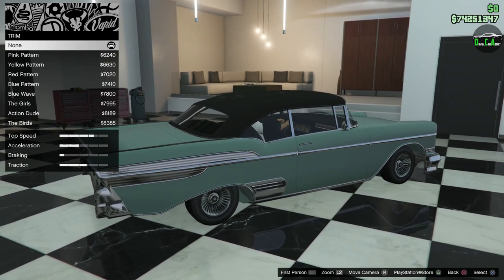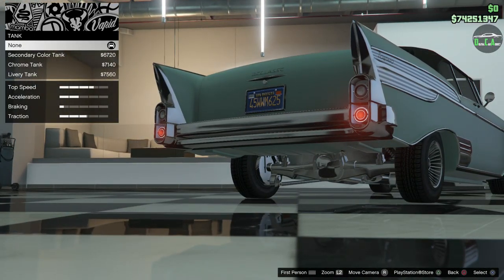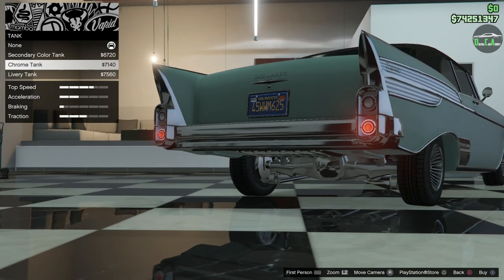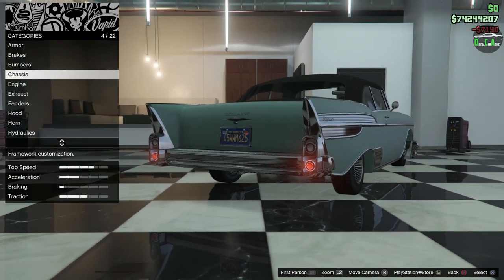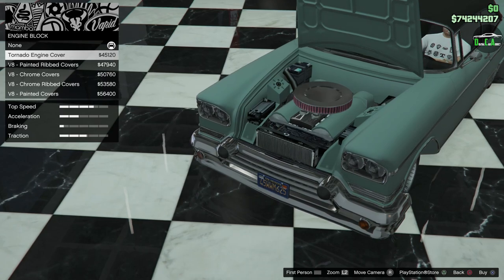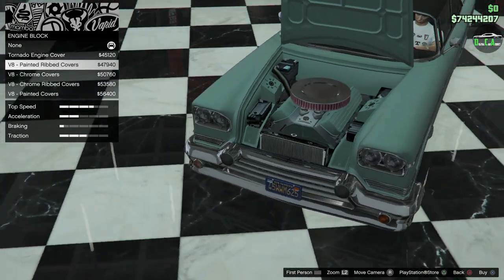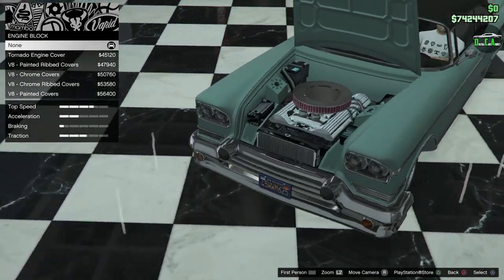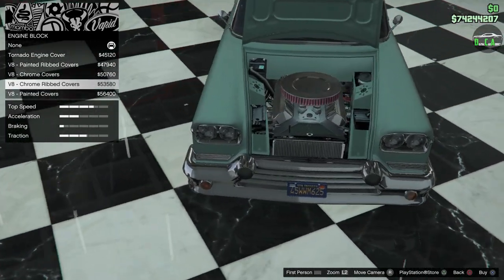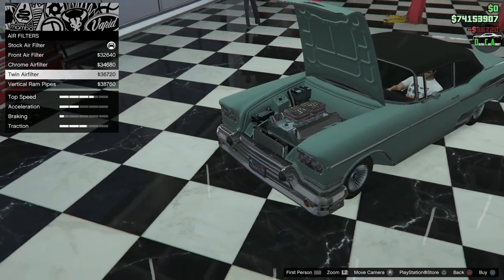The Benny's options include some interesting trim patterns. For the fuel tank, stock looks like primary color, secondary is currently chrome — we'll do chrome in case we change the secondary color. For the engine block, you've got the Tornado engine cover with the stock engine model painted over it, or one that completely changes to a V8 model with much better texture quality. We're going to go with the chrome rib covers — very nice. For air filters, we'll do the twin air filters.